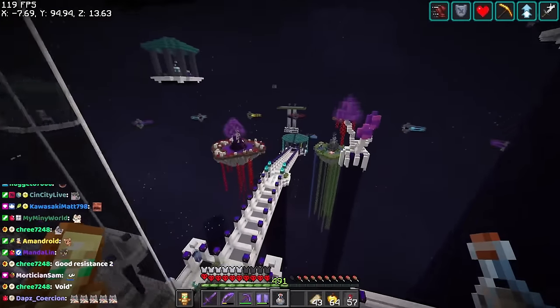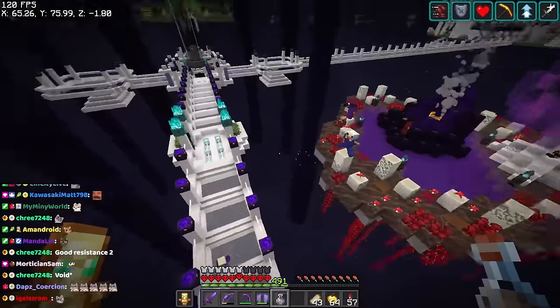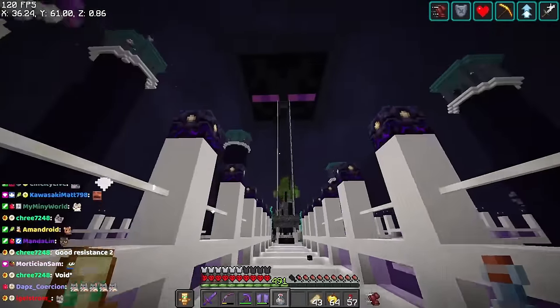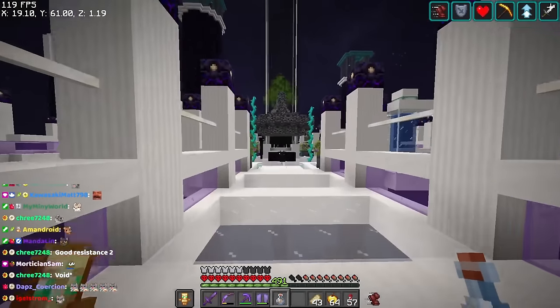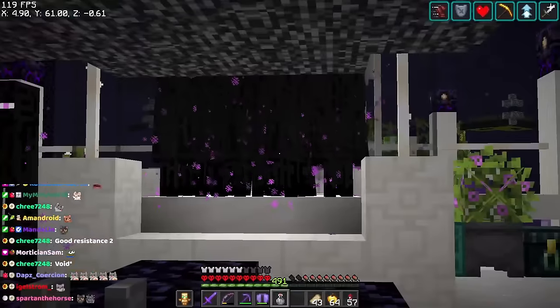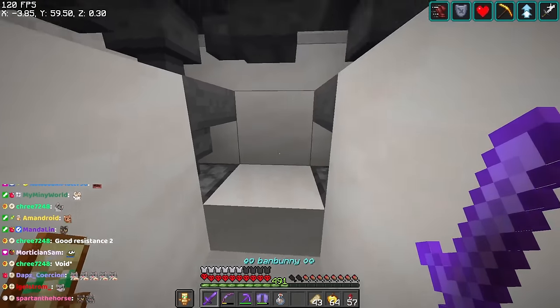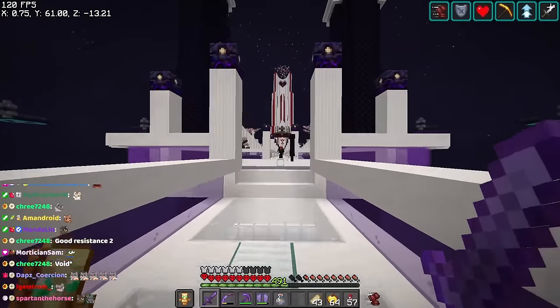We've removed almost our entire End island by mining out about 90% of it. We got a little tired and started blowing some stuff up. There's a full stats video on the YouTube channel if you want to deep dive. We're also removing our pillars over time. This is our wither rose farm and where we get all of our stars — we spawn the wither here, it blows up, and everything gets collected or ejected into the void.